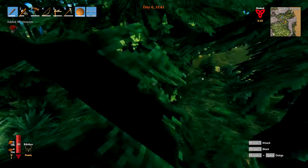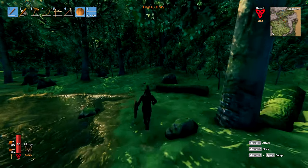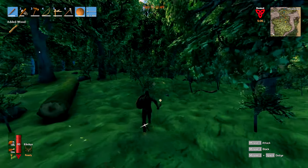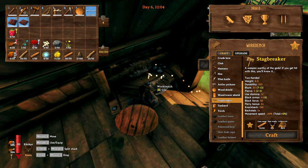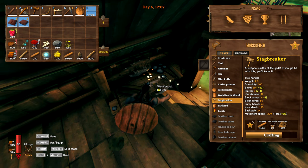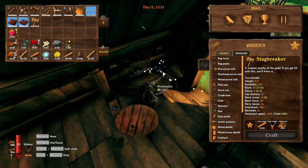We don't even have a place to plant carrot seeds right now, so I'm not too worried about that. Let's head back to the house and make the Stagbreaker. Here it is — it takes 20 core wood, five deer trophies, and two leather scraps. Let's go ahead and get that made. Boom — that big old chunky bastard, it's gonna be awesome.